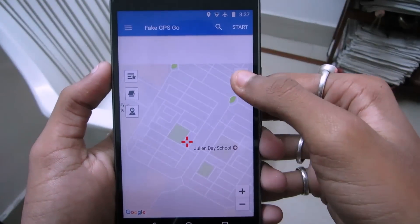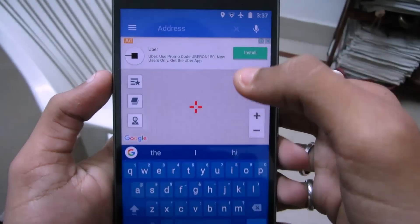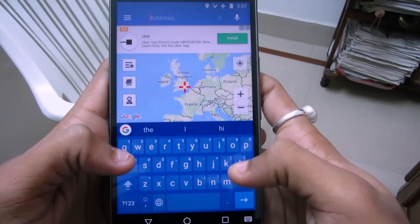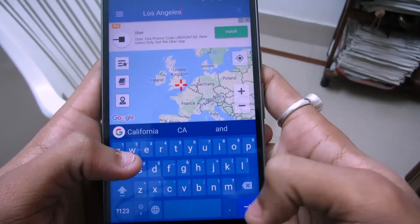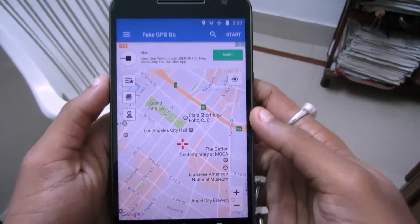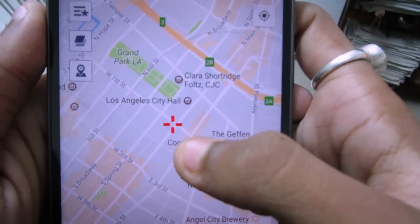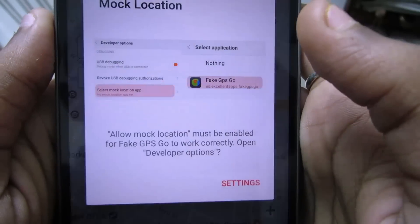Choose your home location by clicking on this button. Now what you need to do is search for the location you want to go. Los Angeles is the best place to find the rarest Pokemons, so let's go to Los Angeles. As you can see, Los Angeles is there. Now click on this red bar and click to change position.